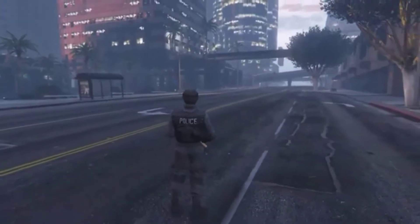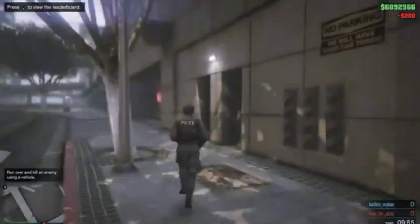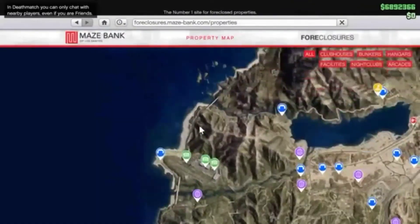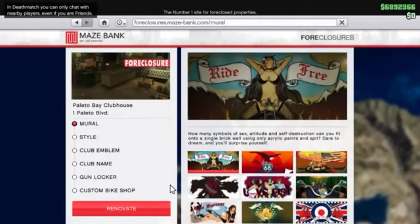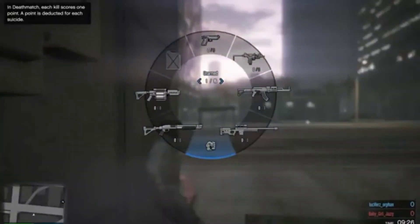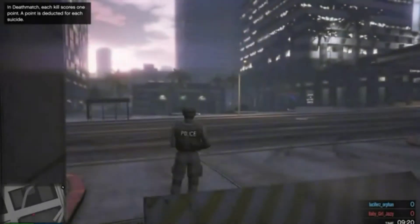If you love fist-only deathmatches, why not bring some real damage into one? We're in a fist-only deathmatch, and again if you go to your internet, go to Money and Services, go to Maze Bank, enter the site, go to your MC, Renovate, Club Name, change the color, Renovate, and fly back out — as you can see we at least have our Atomizer now.